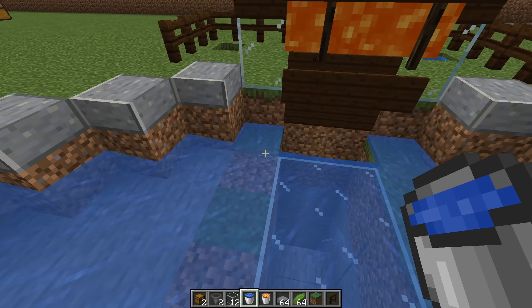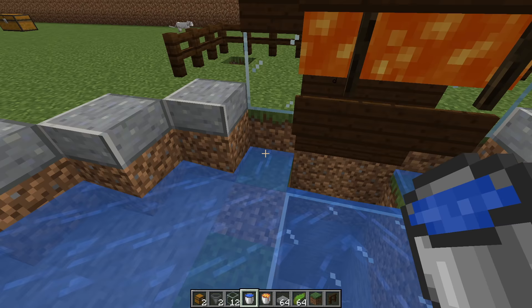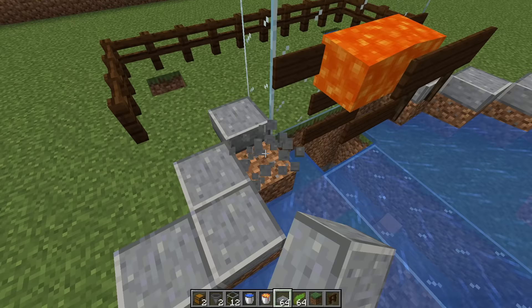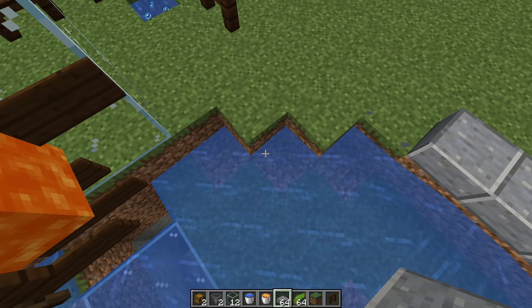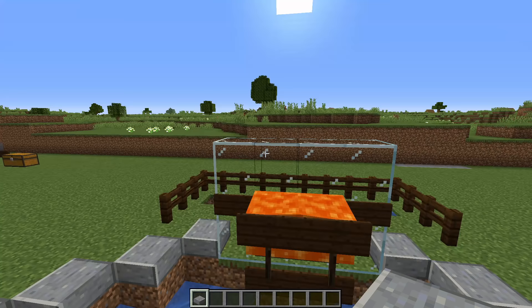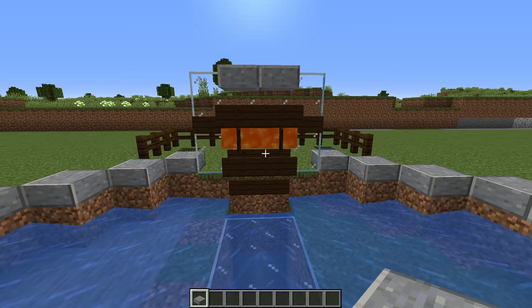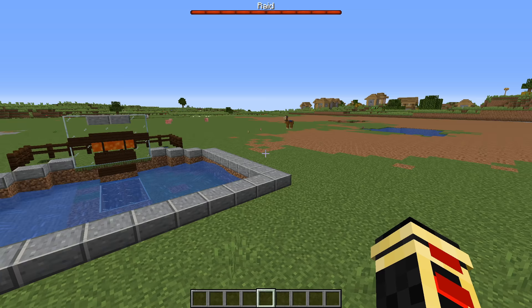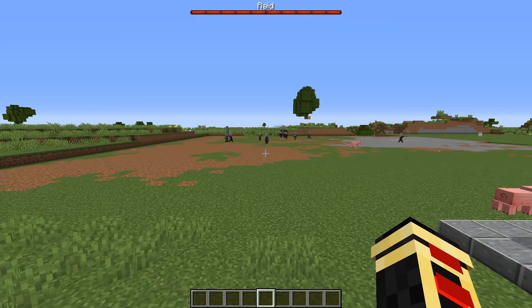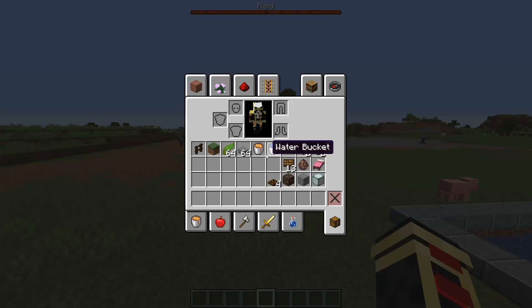If your water source is pushing towards the back wall, step those sources back by one and carve this section out — everything will flow towards the middle. Carve those sections out and place down your slabs on top. Place some slabs on the very top as well to stop ravagers from rising up through the lava as they get burnt up.